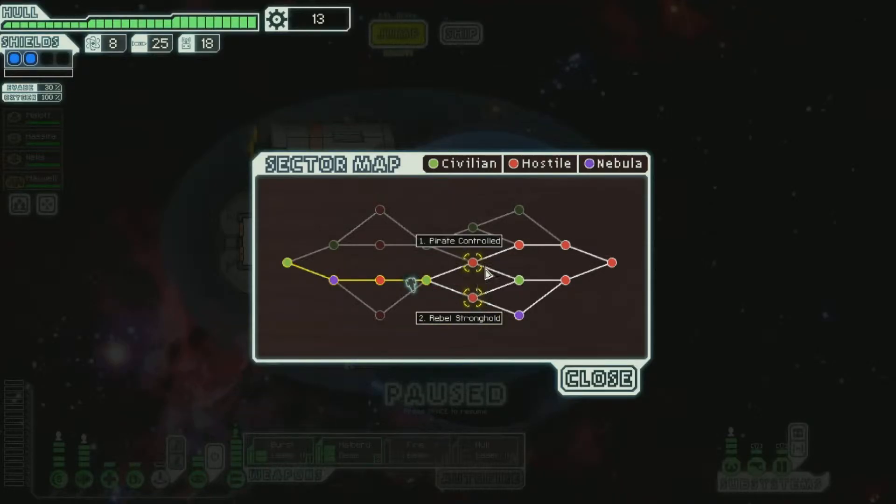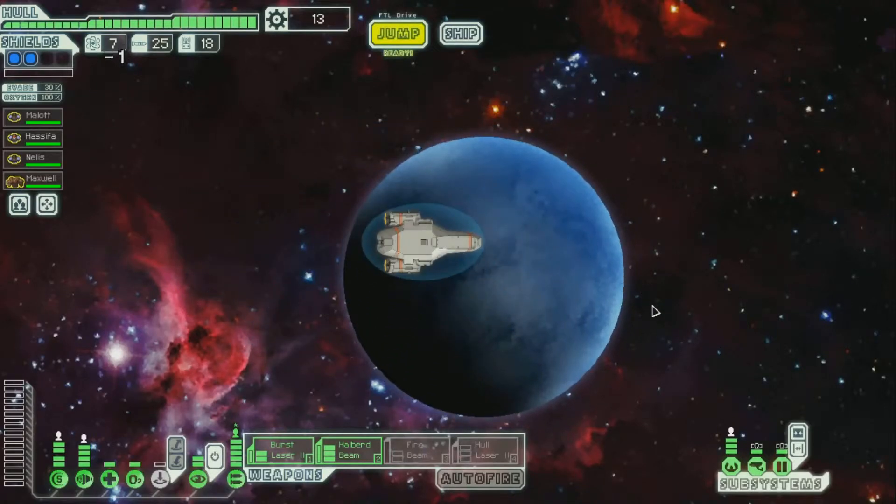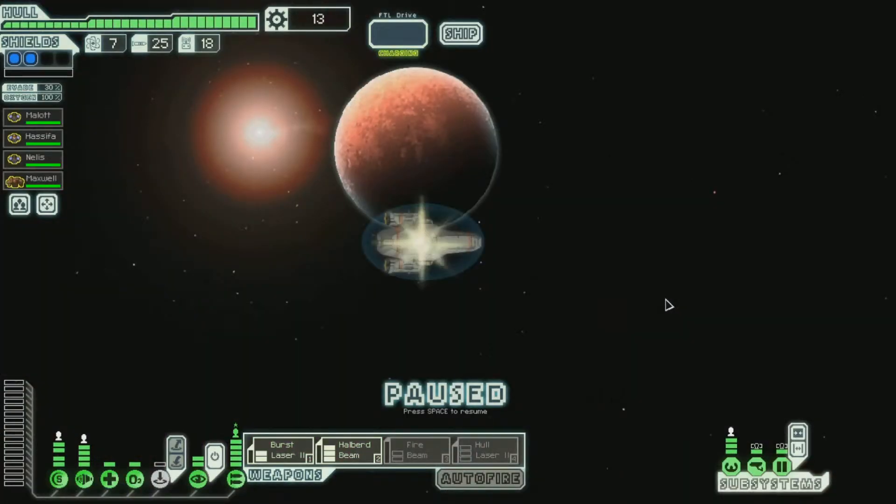Should I risk it? Well, if we go to the pirate controlled place, then after that we're gonna have one green choice and otherwise a bunch of reds. If we go to the Rebels, we can choose between green and purple. Purple could be another nebula like we went through earlier, or it could be a slug controlled sector. I kind of want to see what's going on with the Rebels. It might be a bad choice, but we're gonna find out.